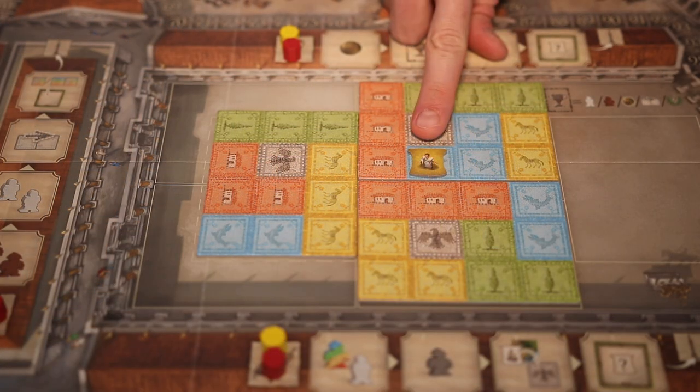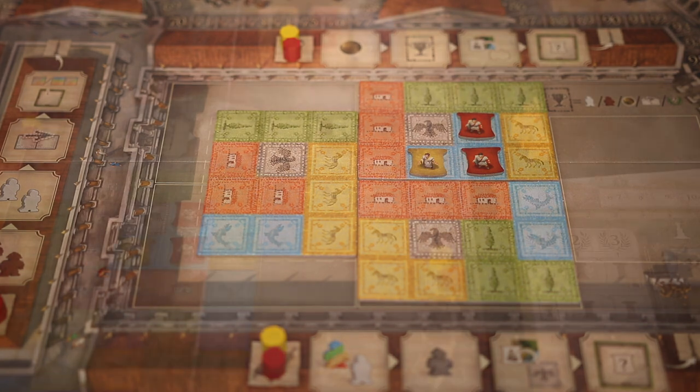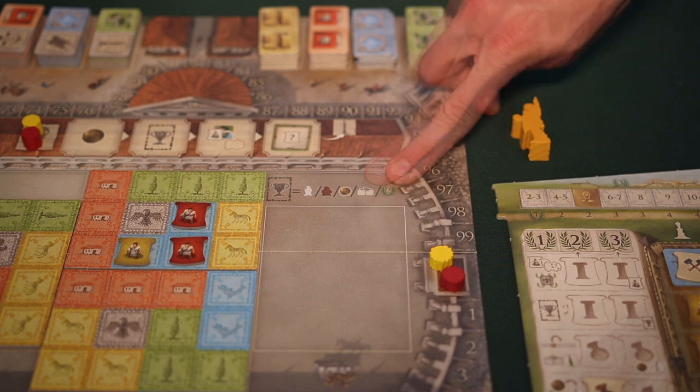If an envoy of any player color is in a color area, and you've placed a building matching that color, you're required to place your envoys in the same color area. So for instance, since we completed a blue building, and there's already an envoy of the yellow player's color in a blue color area, the red player would have to place any new envoys in this area. It's important to note that the envoys do not have to be placed adjacent to the existing envoys. If a player places envoys in a way that would complete a color area, they gain an immediate bonus. When a player completes a color area, they immediately gain one of the bonuses listed next to this symbol: a tribune, an assistant, a gold coin, the ability to move their bar one space to the right, or two victory points.